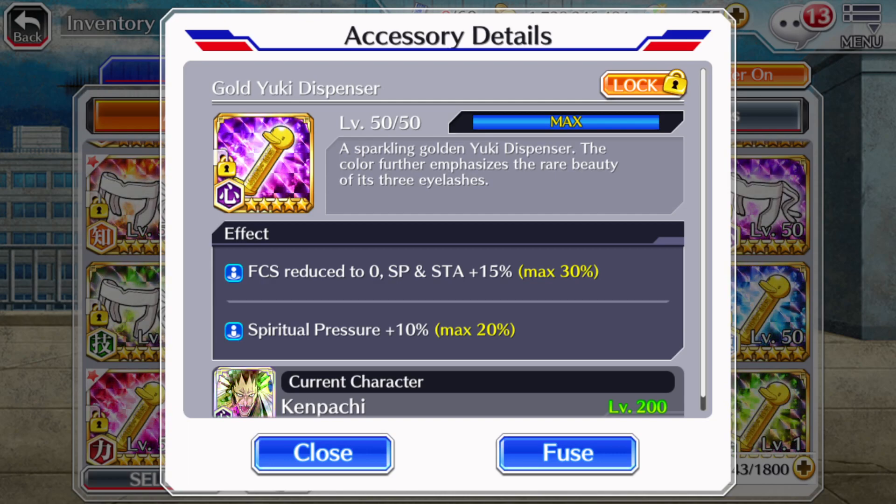I think it's one five-star accessory per — what was it — 10,000 premium accessory tickets. And the other one, the BBS accessory ticket, that one is — I think it's like one in every two to three hundred on average give or take. I don't know the exact rates for that, but it's around there.